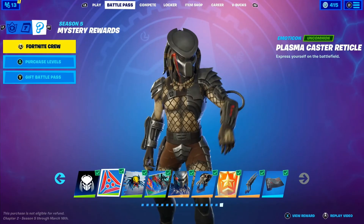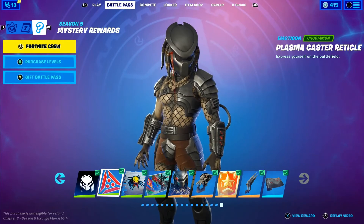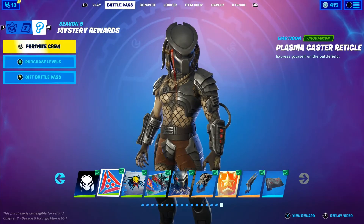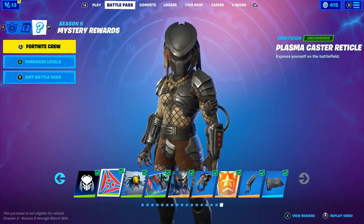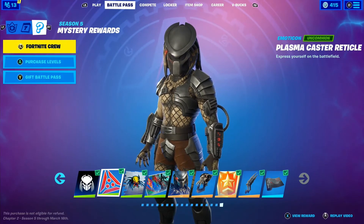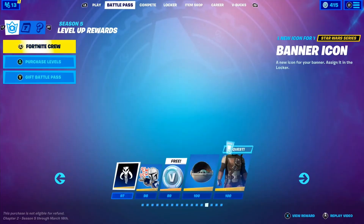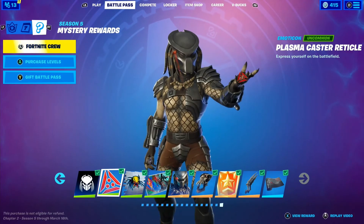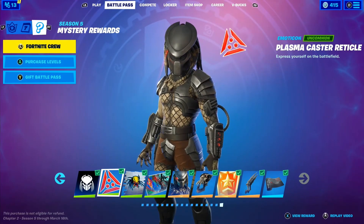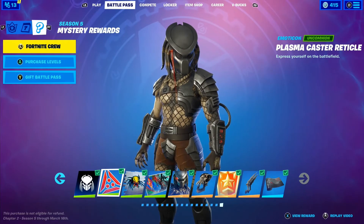For the next one — the Plasma Caster reticle — you're going to want to talk with Beef Boss, Remedy, and Dummy. Dummy is located near Pleasant Park, Remedy is located at Craggy Cliffs, and Beef Boss is located in The Orchard.